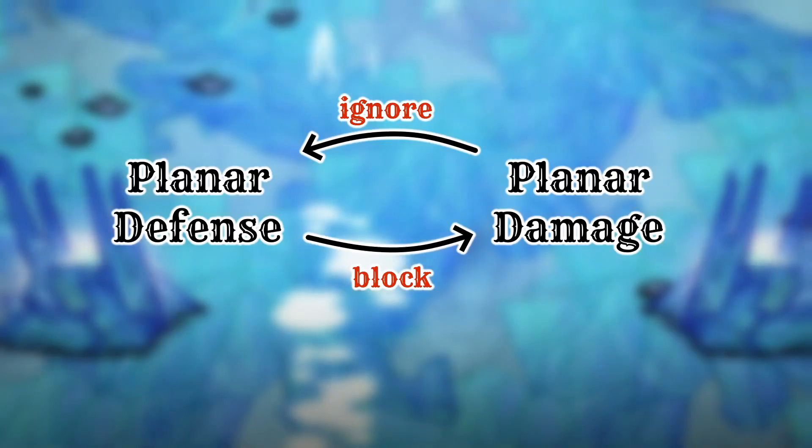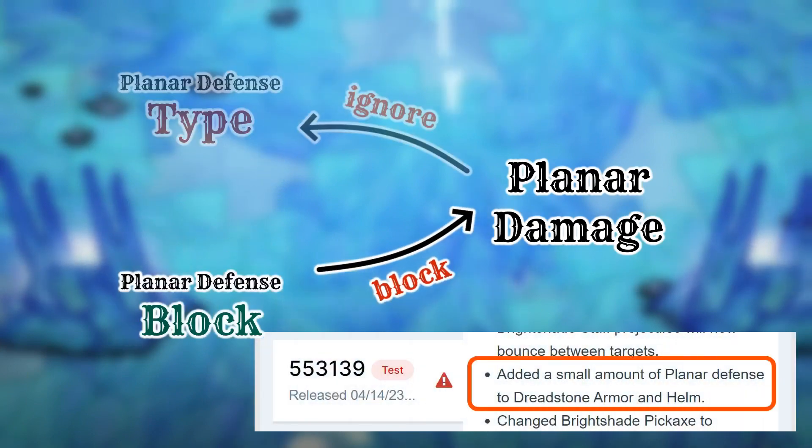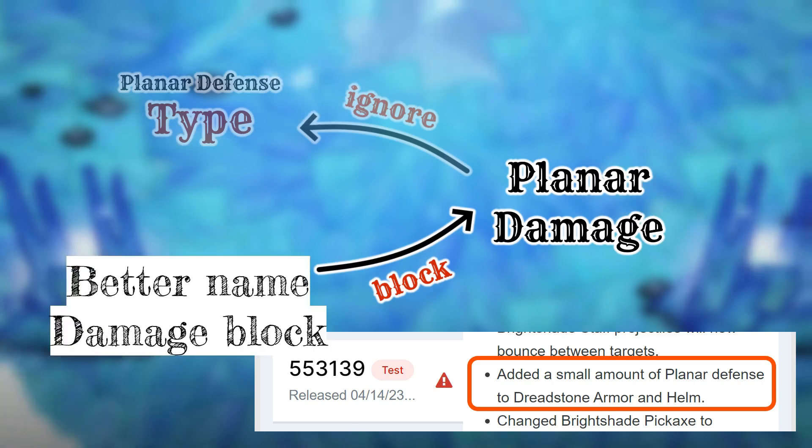Okay, let me explain. The term planar defense has been used to mean two different things. Some armors have bonus damage block — that damage block is called planar defense, but it should really be called damage block, planar block, or bonus block.